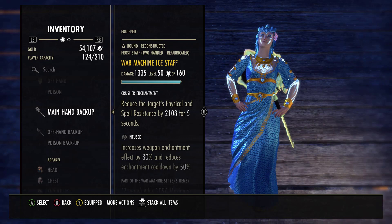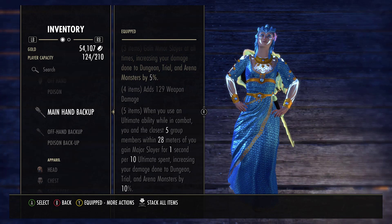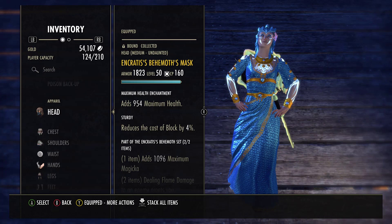On my back bar, I have a War Machine Ice Staff. It's infused with a Crusher Enchant, but as I'll explain later, I should probably change that to Charged with a Frost Enchant so I can keep up Brittle. War Machine — when you use an ultimate ability in combat, you give your closest five group members and yourself Major Slayer for one second for every ten ultimates spent, increasing your damage done to Dungeon, Trial, and Arena monsters by ten percent. So with a fully charged ultimate, I'm giving everybody 50 seconds of Major Slayer — more than enough time to get the job done.